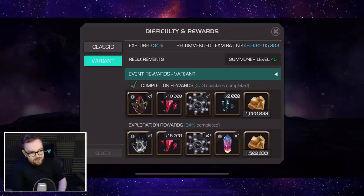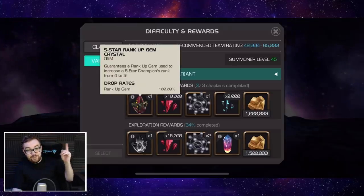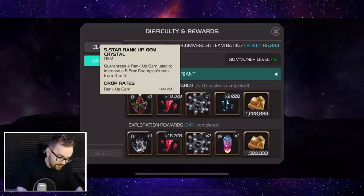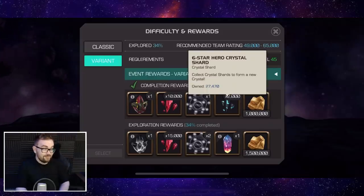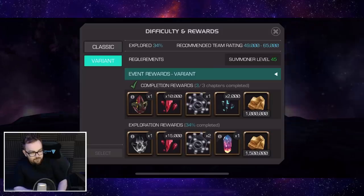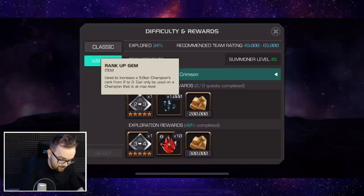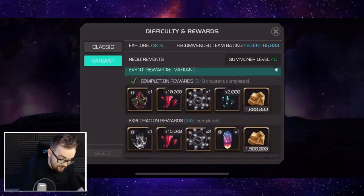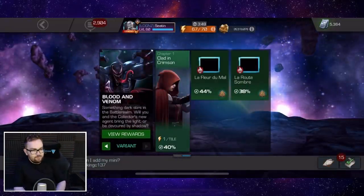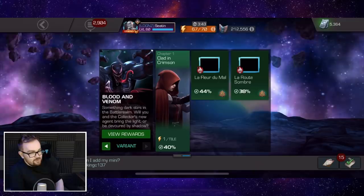Usually in all four variants you need to do 100% to get the rank 5 gem, however this one, just doing the easy path completion, you can get another rank 5 champion — that's really, really good. Also there are 5,000 6-star hero crystal shards, 2,000 for the full completion and also 1,000 per chapter, and also loads of generic rank up gems as well. This variant just has mega rewards in comparison to the other four, and I would say it is in the top 3 easiest.